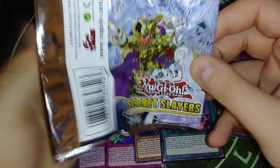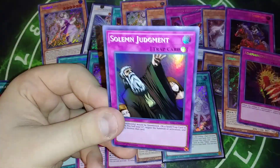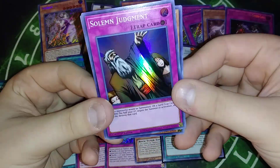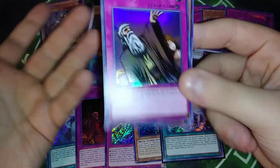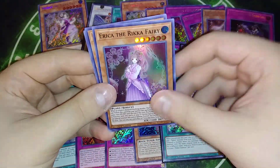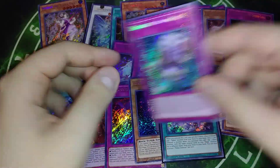And for our very last pack, we got Helbore, Judgment. That printing right there — Judgment is alone worth the boxes. I only paid $55 a box, so it's not that bad. Judgment, Rika Ferry, Guardian, and Guardian of Golden Land.